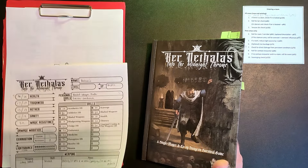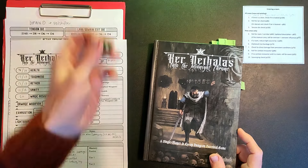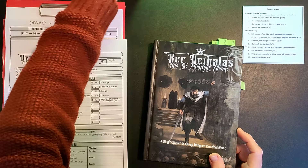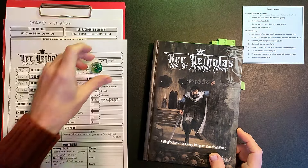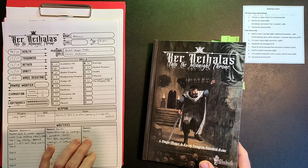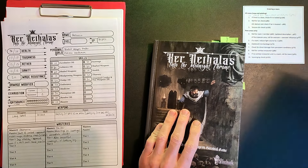We're through the door. Now that we're through into the new room we need to do the tension die check again - rolled 8. We need to do the layer check to see whether we are closer to finding the lair of the overseer - we are not. A one or two would have moved us closer. We're in the room, done the checks, no persistent conditions to check for, so we need to roll for the room shape.